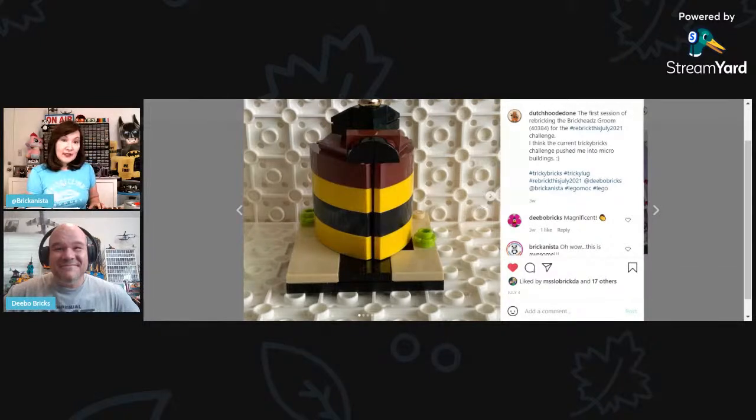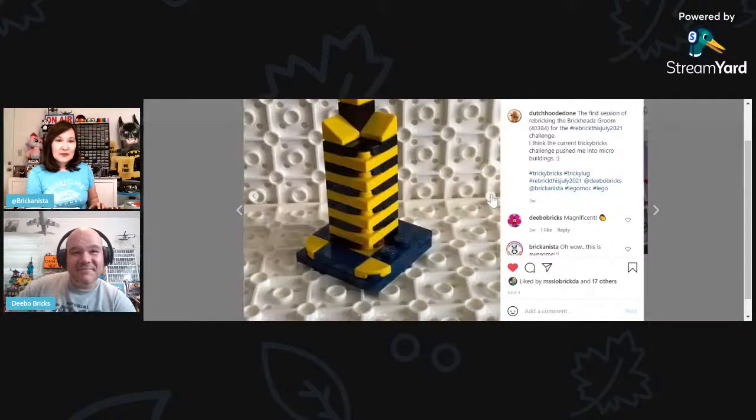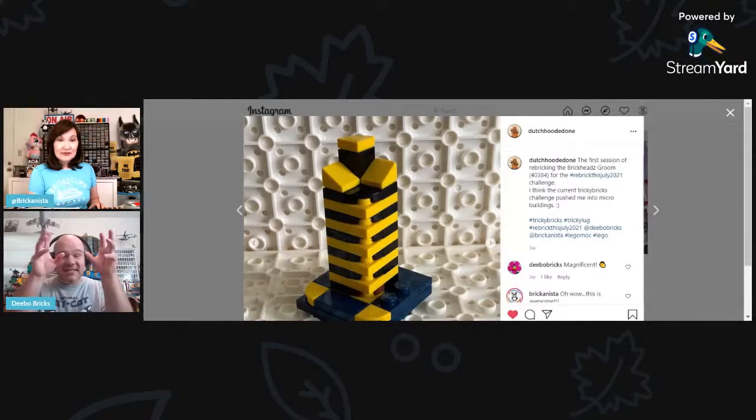This one's from Hooded One, also known as Dutch Hooded One on Instagram. He says this challenge pushed him into micro buildings. I really love this top — he got three kind of angled sections. When I first saw it I thought it was only two angles, but seeing it from the top view helped understand the design. Getting a triangle design like that without much to work with in terms of hinges is pretty spectacular.